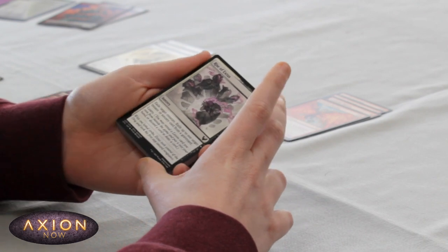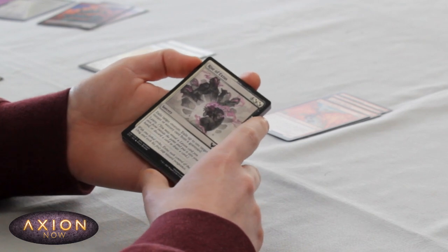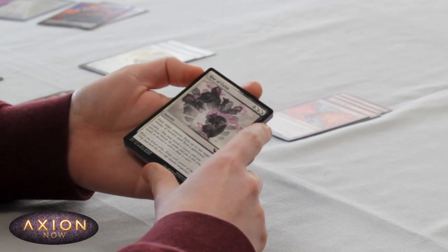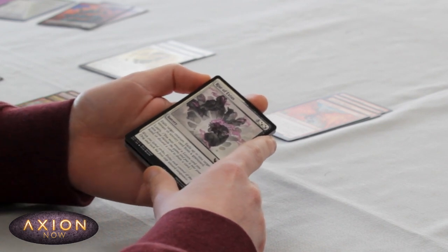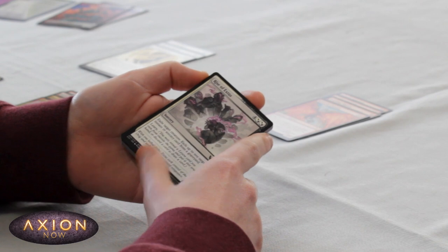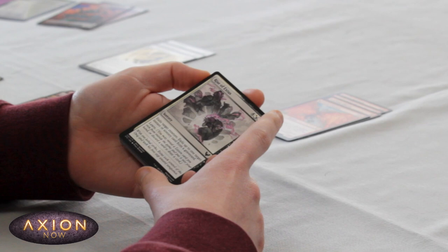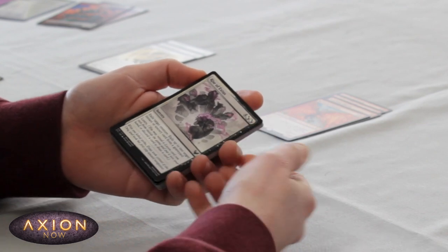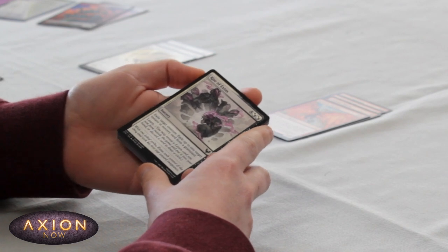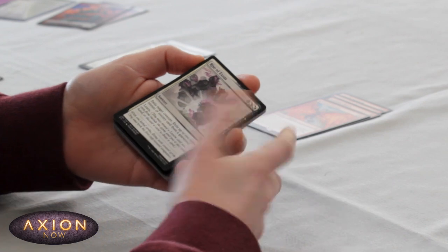I think this is a pretty decent removal spell. If I'm Lorehold, I'll probably still play this — exiling a creature and an Instant or Sorcery card from a graveyard, which could even be mine if I've got Quintorius out and I want to create a Spirit. It learns as well, so kind of a 6-mana kill creature, draw a card. And even though it's theoretically a Silverquill card, I can still cast it in a Lorehold deck for 4 and 2 white.